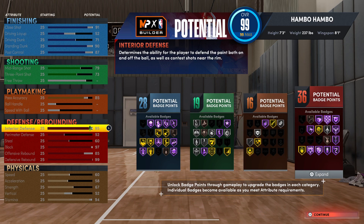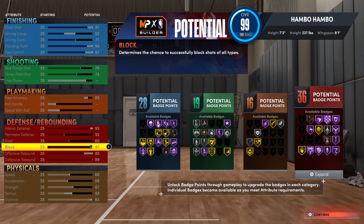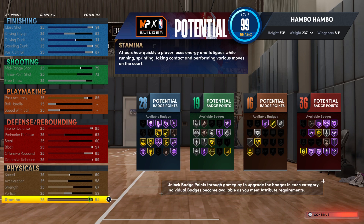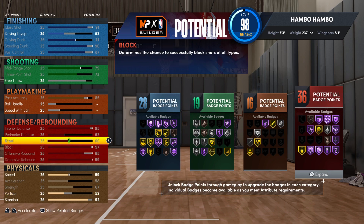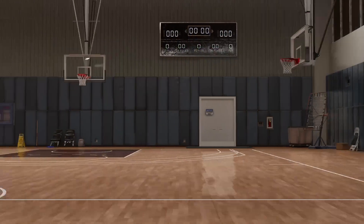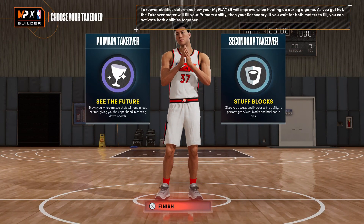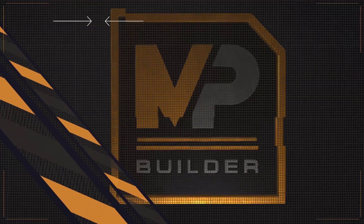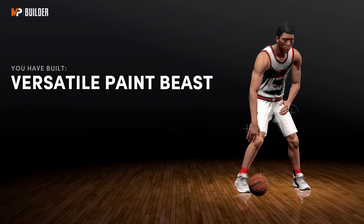Moving on to defensive slash rebounding — this is absolutely just elite. You're going to get Hall of Fame brick wall, Hall of Fame rim protector, and Hall of Fame rebound chaser. This build is just going to be getting infinite blocks and infinite rebounds. Scrolling down to the physicals, this is quite good. I found that a 52 vertical works perfectly fine, although if you want to you can bump it up. If you want free throw on this build, you're going to want to first drop down your stamina to a 92, then drop down your speed 1 rating as well as your steal 1 rating, and also drop down your post control to an 81 — you can get a 75 free throw. For the takeovers, I decided to go with see the future and stuff blocks, although if you're going to be post scoring, definitely go with a post scoring takeover. I built a versatile paint beast, which kind of makes sense as a name.